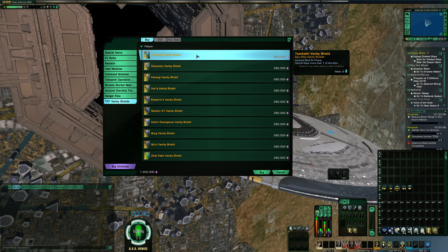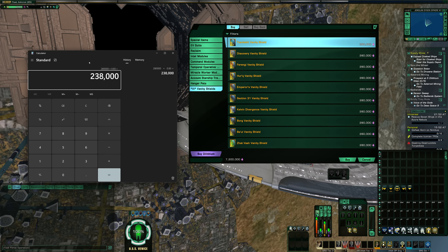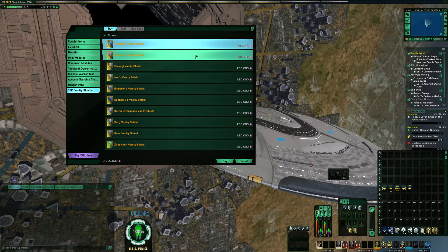These Dilithium ones are definitely much better than the traditional variants that are bound to a single character. However, they are very expensive — the base cost is 280,000 Dilithium each, and there are 10 of them. Buying all at base cost would run about $56 worth of Zen. If you're in a fleet with a completed Dil mine, you get a 15% discount, bringing each to 238,000 Dilithium, still around $50 for all ten. I would not recommend picking all of these up, but there are one or two you may want to consider.